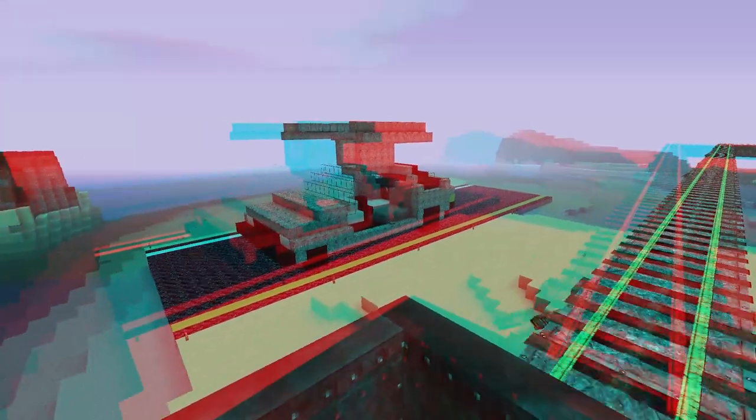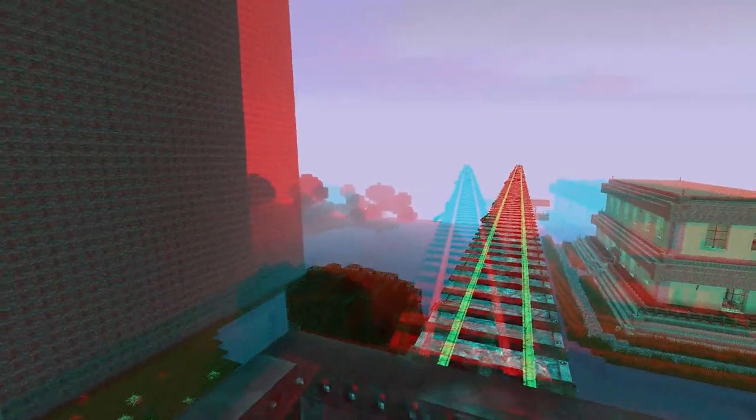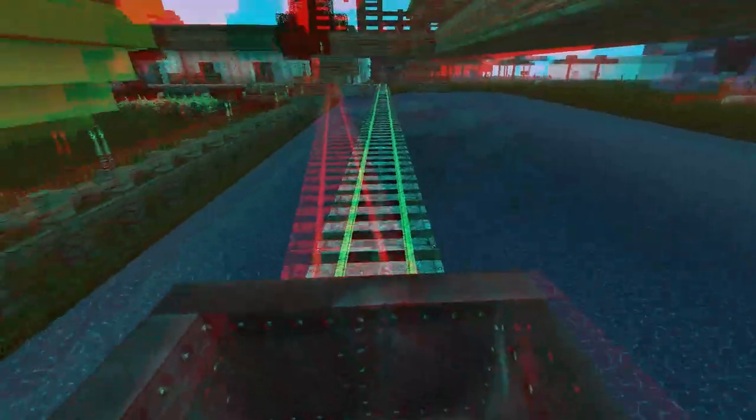If you have Quake 3, you might be interested to know that they came out with an HD version a while back, which is really cool. Not only does it make it HD compatible with higher res textures, but they also give the option to do 3D, just like this one. So if you already have Quake 3, you ought to check that one out. Oh, that dragon's in 3D — it's so cool! Yeah, that's pretty neat.